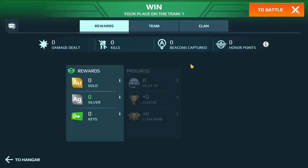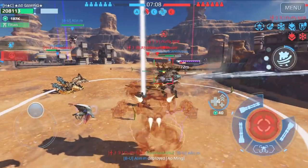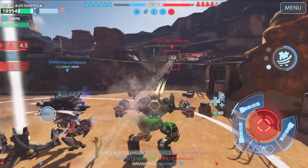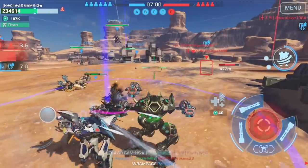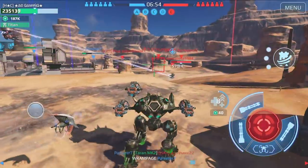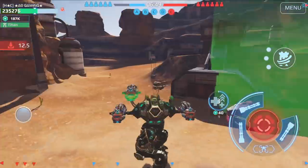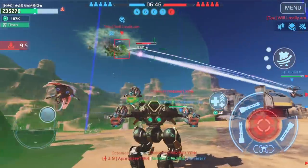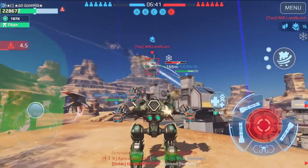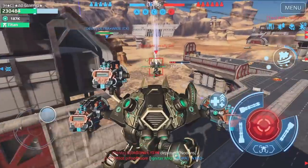Here's an unusual tip: Phase Shift makes you lose beacon control, so you can use that to your advantage. Similarly with Ravana, using the Transcendence ability causes you to lose the beacon, turning it white — then you can finish off the enemy and take the beacon back. It's unusual but it can help you get more beacons. I hope these tips will help you improve your beacon-capturing abilities — have a good day or night!